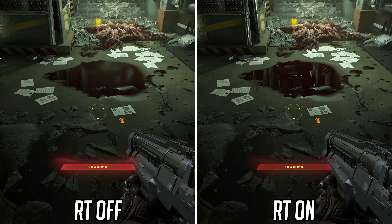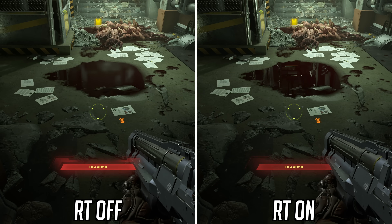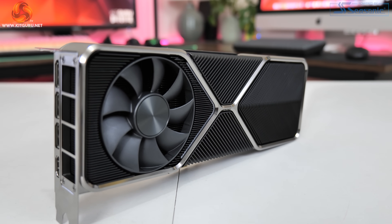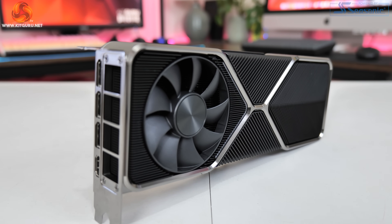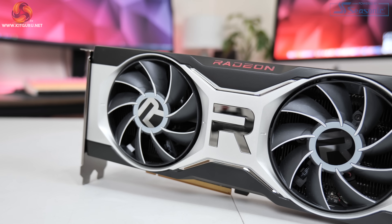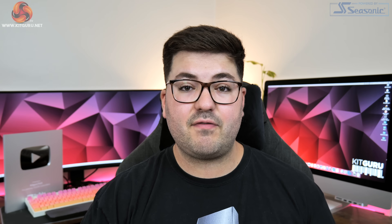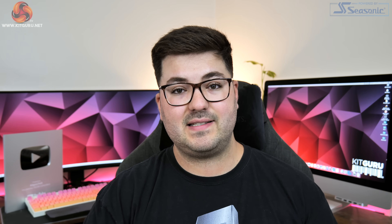Dominic here for KitGuru and today we are checking out ray tracing and DLSS in Doom Eternal. Despite the game launching well over a year ago now, it has taken until this week for the game's RTX patch to arrive. In this video we are going to be finding out just how well AMD and Nvidia's current generation of GPUs perform when enabling those ray traced reflections, and we'll also take a look at the differences made to image quality with both the ray tracing and DLSS modes.